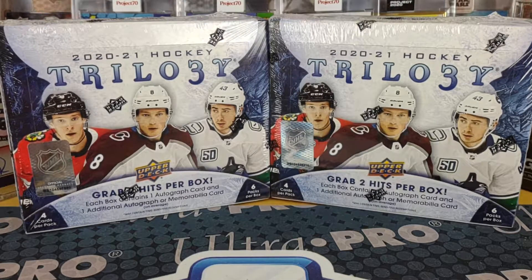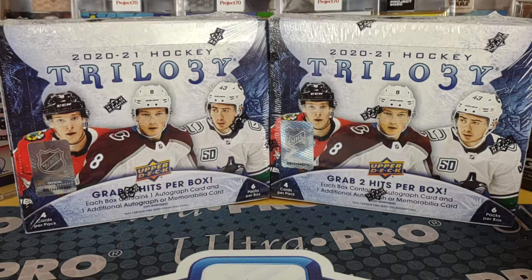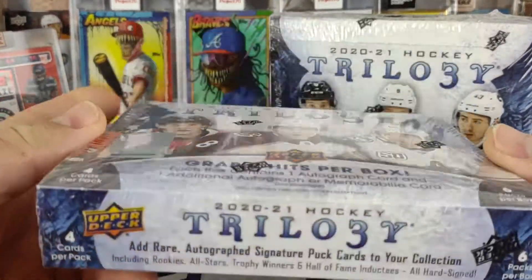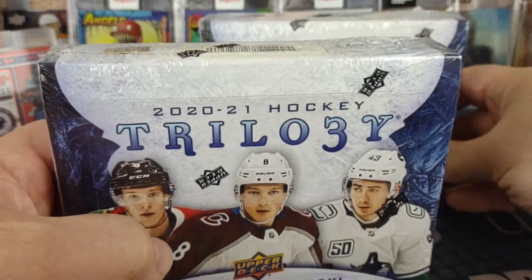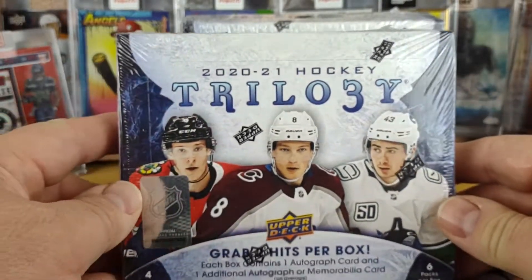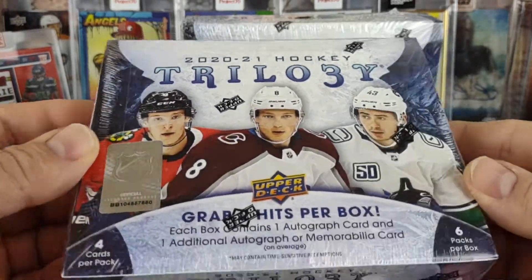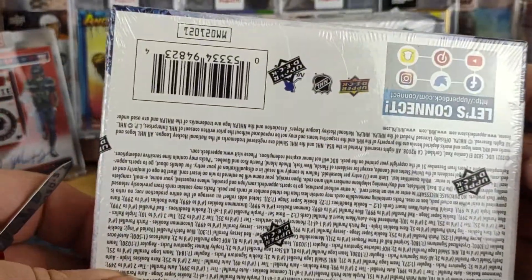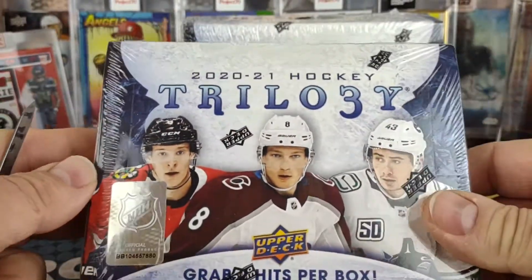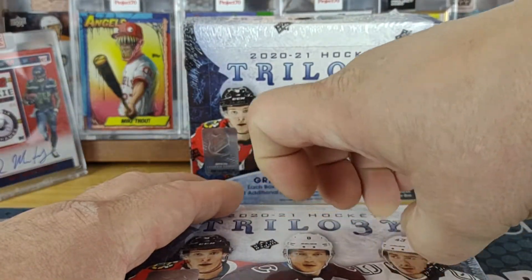Good morning, welcome to another break here from Bounty Hunter Breaks, this is Boba Fett. Today I'm doing the newly released Trilogy Hockey for 2020-21. These are fairly small boxes — just six packs a box, four cards a pack. At least it's better than SPX which is just four packs, one card a pack. These did retail for $150 at my LCS but I actually got it for a little bit less than that.